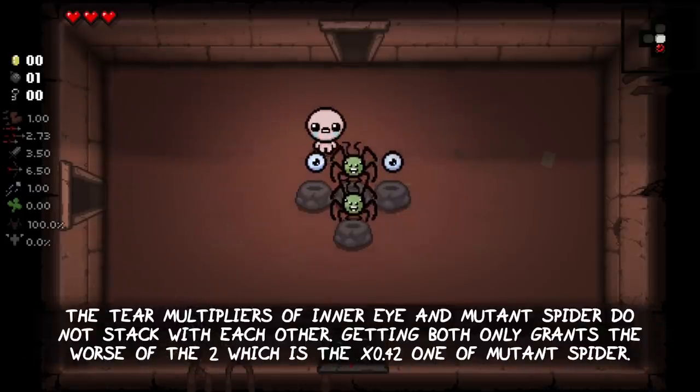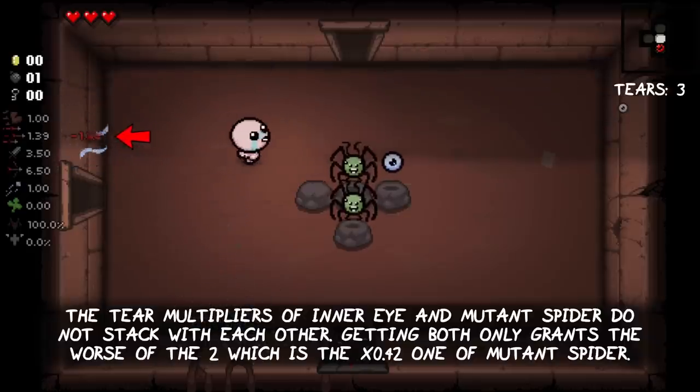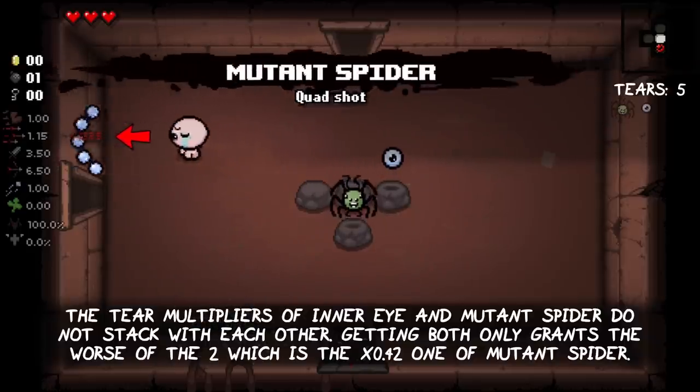The fire rate multipliers of Inner Eye and Mutant Spider do not stack with each other. Getting both only grants the worst of the two, which is the x0.421 of Mutant Spider.